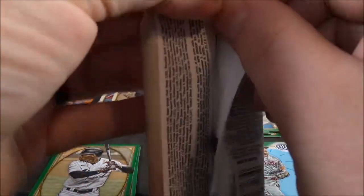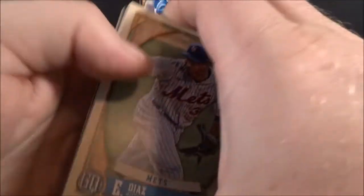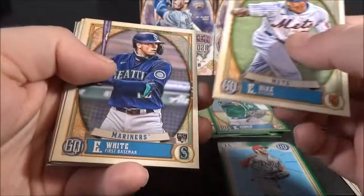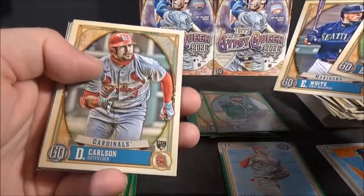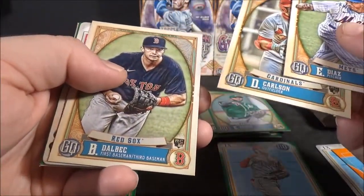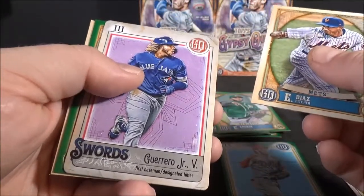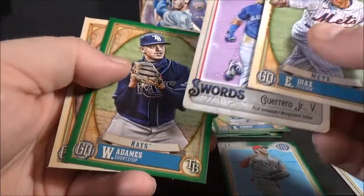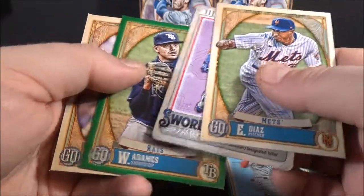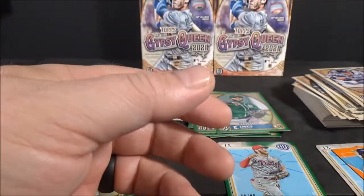Last pack. Diaz. Evan White rookie. Dylan Carlson rookie — that's a nice one. Bobby Delbeck rookie. Swords. Vladimir Guerrero Jr. No autograph in this. Some more screwed up corners — wow, that's pretty bad.